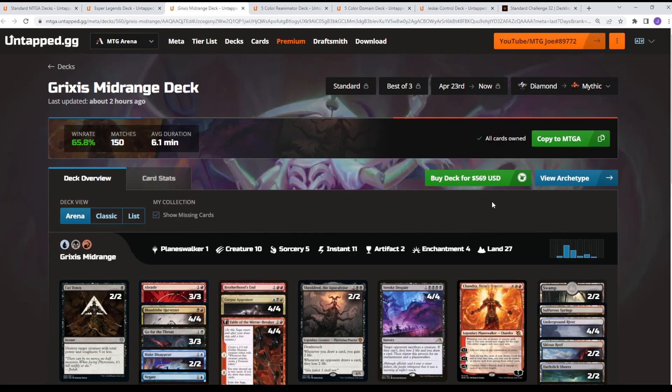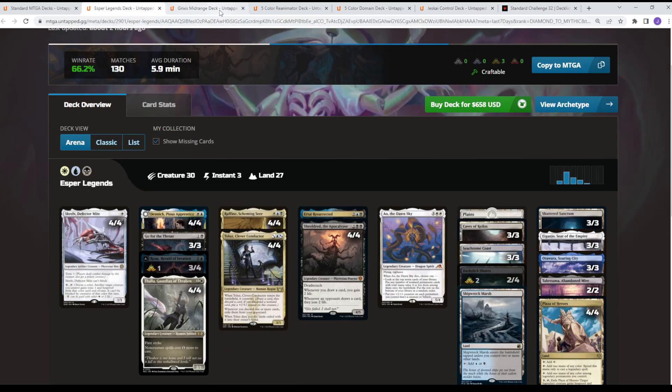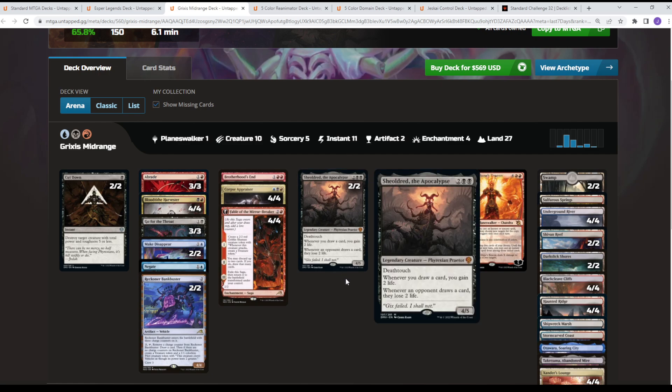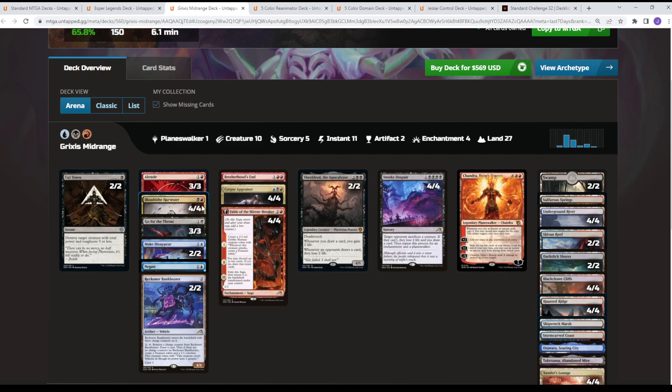From there we go to Grixis Midrange — a 60, just shy of 66%, so about a 0.4% difference between these two decks. It's another deck that's been around for a while. At this point in standard, it takes a lot for a card to break into these established decks, and it's seldom you see net-new overall archetypes being developed. What we have here is your Grixis shell: Fable of the Mirror-Breaker, Corpse Appraiser, all the removal, Bloodtithe Harvester, and counterspells.